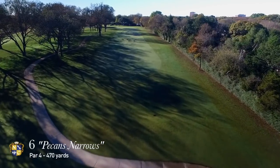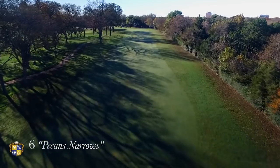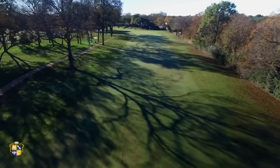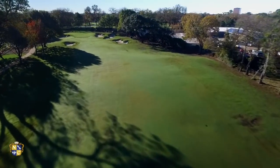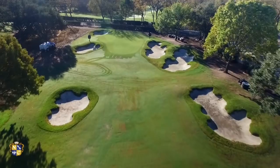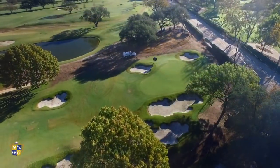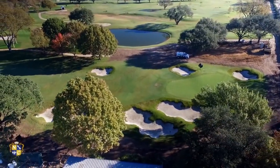The sixth hole is one of the most difficult par fours in North Texas. The hole is steeped in history as it marked a significant turning point in the 1952 US Open. This dogleg left plays as a lengthy par four from the black tees and a shorter par five from the member tee. The uphill tee shot is best placed to the right center of the fairway, which provides a clear look at the green. The approach to this small green, usually with a mid to long iron, can be tough because of the predominant southerly wind and four large bunkers that guard this green.